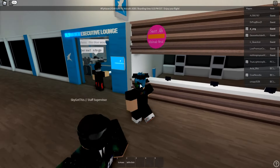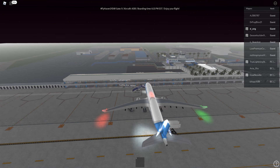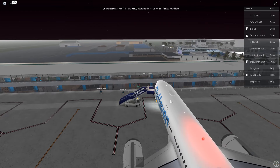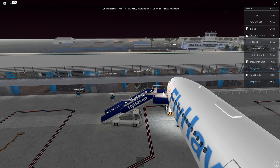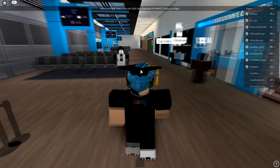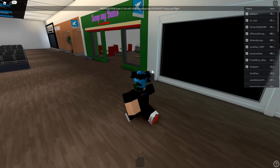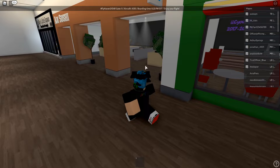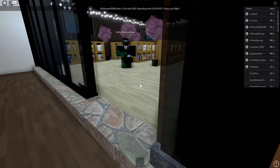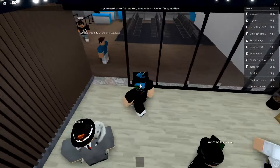We're in the executive lounge right now. We're gonna be using the A330 for this flight. They've set the max player count to 40 because more people would cause lag. Apparently there's an anime store I should check out — I'm not being paid by FlyHaven to review their airline. If I were, I'd let you guys know. But oh my god, is the owner a weeb? Thanks for wasting my time.